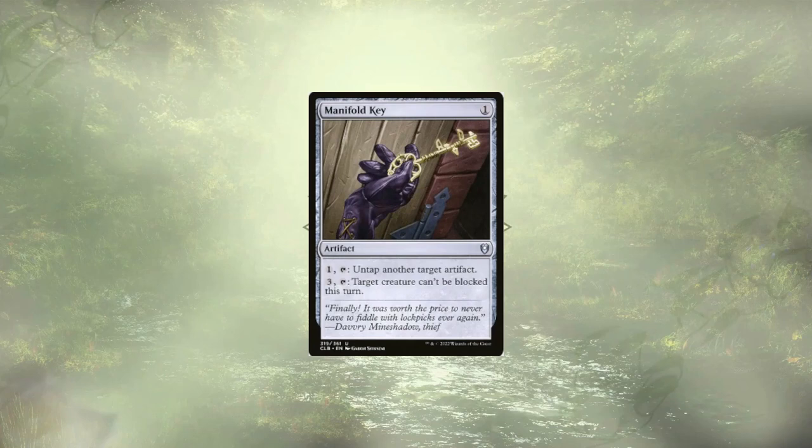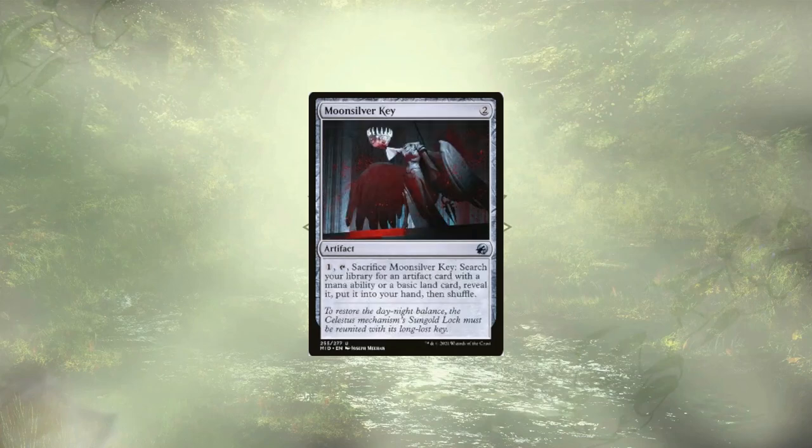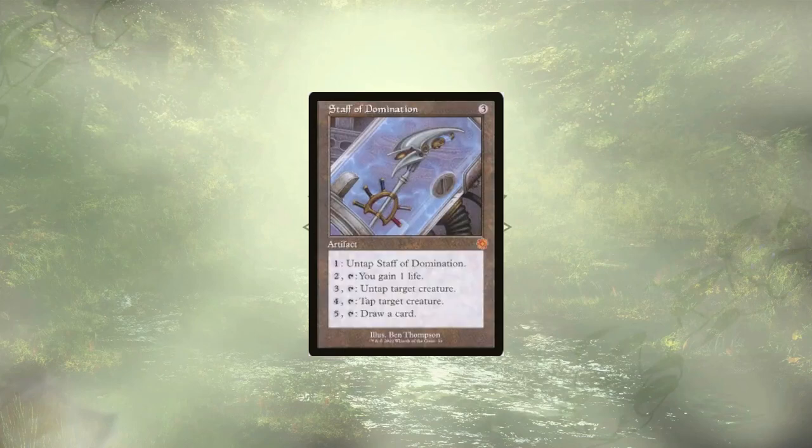Manifold Key is going to let us squeeze some extra juice out of our mana rocks, and even give our artifact creatures some pseudo-vigilance as a nice little combat trick. Moonsilver Key is up next, and it's going to let us tutor up some of our powerful mana rocks that Manifold Key is already looking to help. This deck certainly pumps out a lot of mana, and Staff of Domination is here to be a sink for all of it. This Swiss Army knife is a tool we can use with our infinite mana to dig for answers, keep all of our opponents' creatures from attacking or defending, and allowing us to just swing out and win the game.